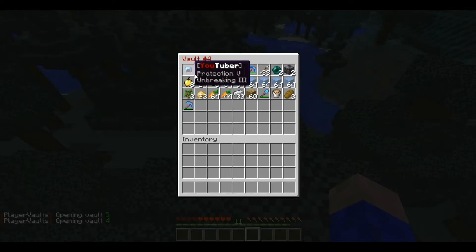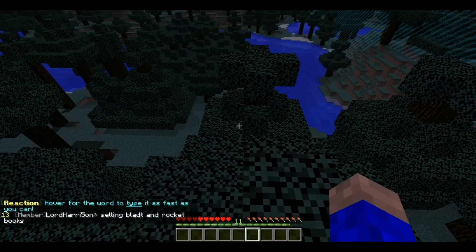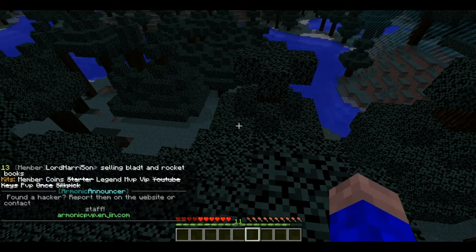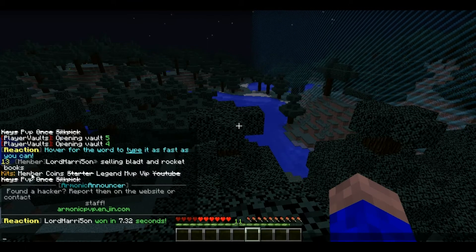So all I get are these items here. You get YouTuber Protection 5 Unbreaking 3 on all the gear, and then you get the YouTuber Sword which is Sharp 5 Unbreaking 3, and then an Efficiency 5 Unbreaking Fortune 3 pick. So these are the only items you get in that. But it also unlocks these other kits — VIP, MVP, Legend. You already get coins, and I think everybody gets kit member. But yeah, that's everything I get.